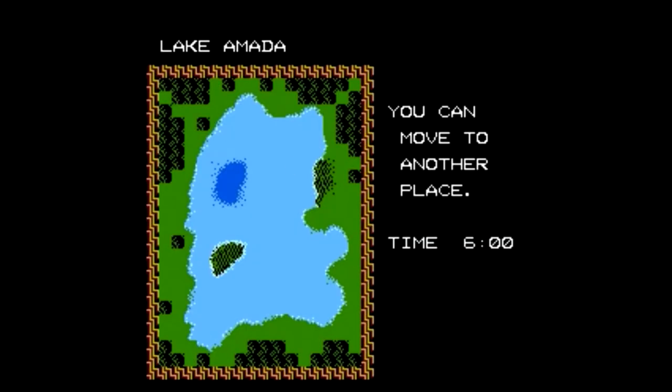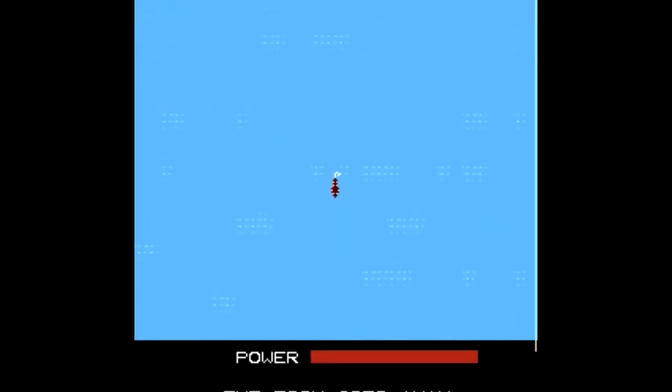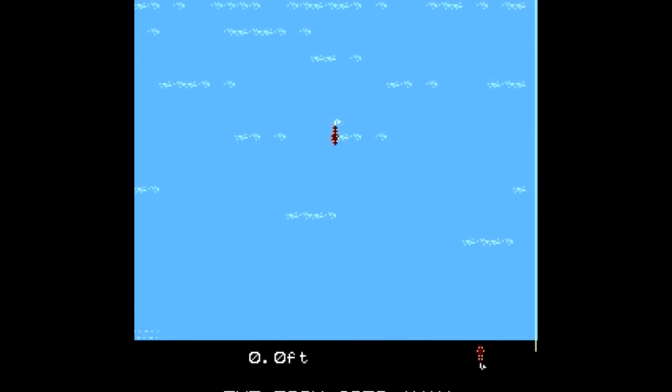We got a map and we can move around. I'll start here in open waters. From here we have a generic power bar that's used to cast our reel. Once the line is cast, we use the D-pad and A to reel in the lure and try to catch something.